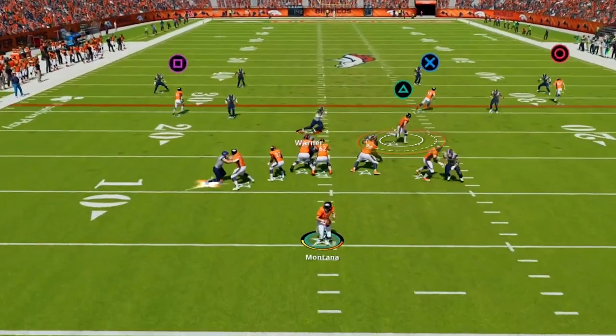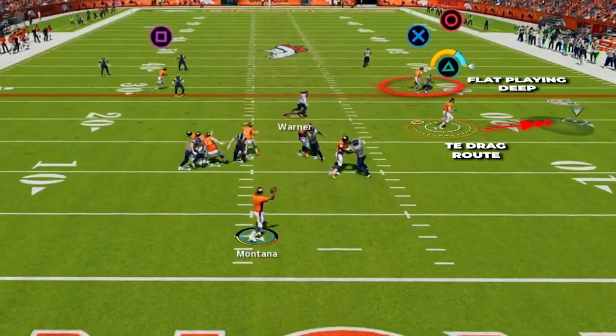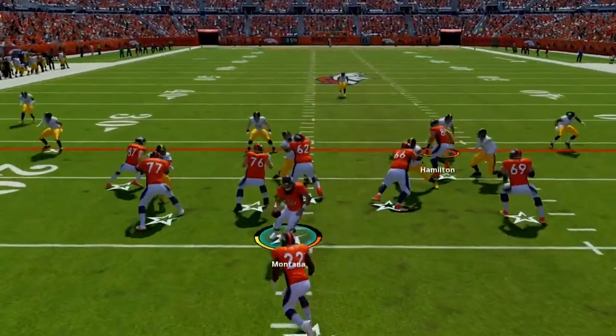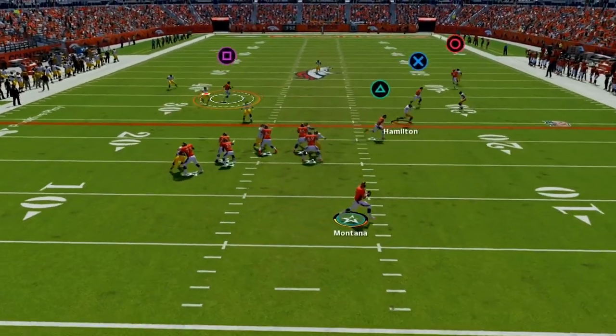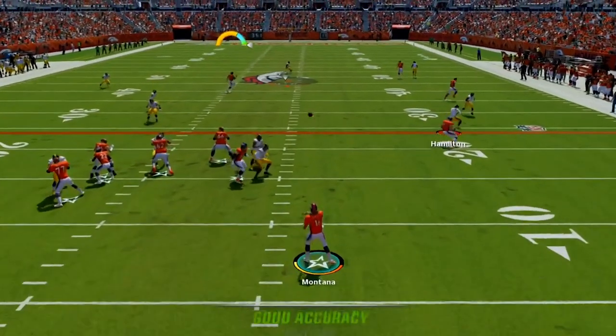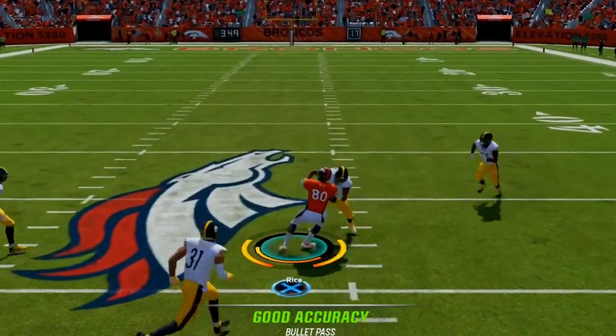Next, if after the fake the flat defender is staying deeper on the tight end on the corner route, then we have the other tight end on the drag coming across the field and we can drop it down to him for a play in the open field. Then if after the fake we see the user fire down to stop the run or leave the middle of the field to take the corner route, we have this Z post attacking the middle of the field, and if he is open, this is a great option to pick up some chunk yardage deeper down the field.